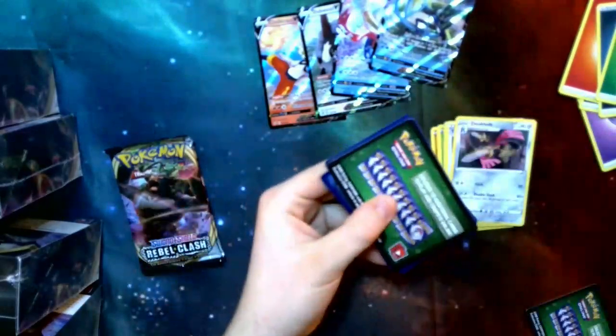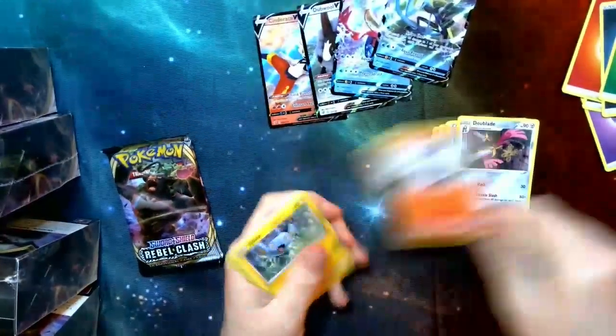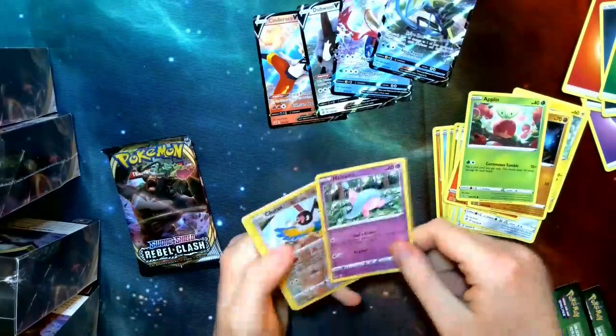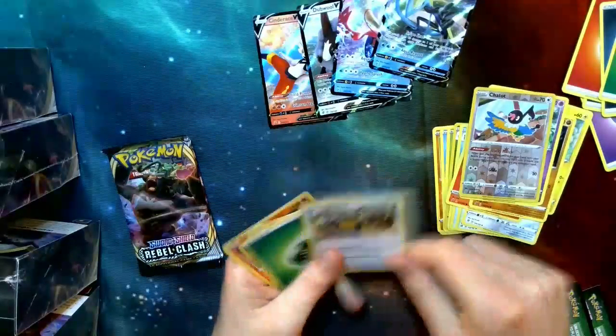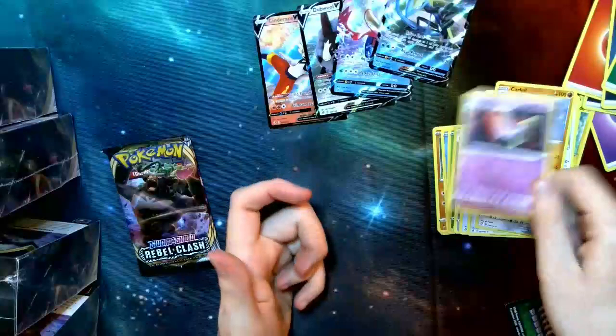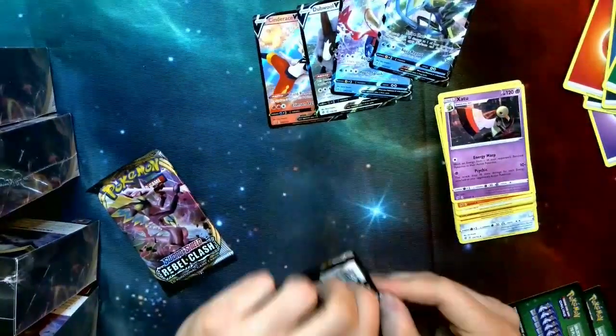Pack two out of four — another green. Hopefully within these next two we get a V. Litwick, Shinx, Rolycoly, Applin, Hattena, Chatot — not bad ability. Diggersby, Energy, Carkol, Heatmor, Zatu. The best thing we got out of that was Chatot, which is not the best.